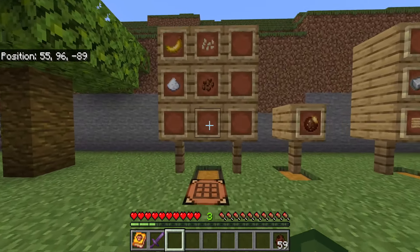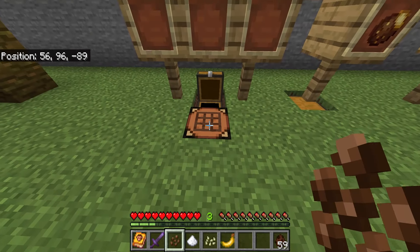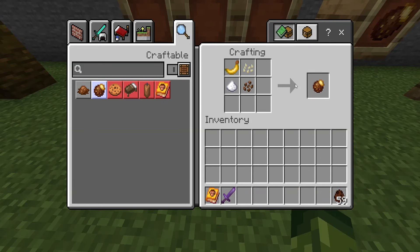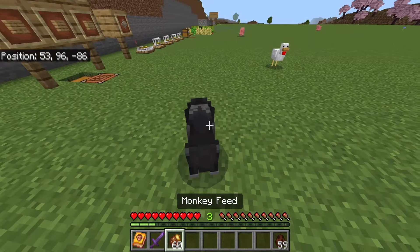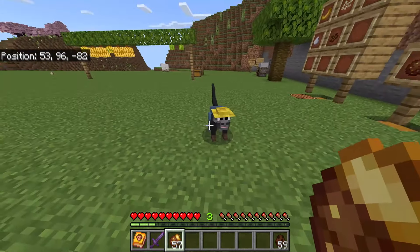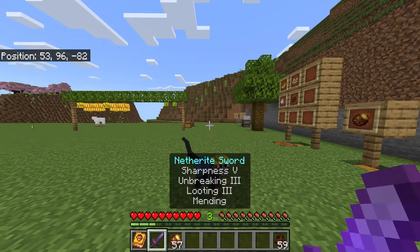If you would like to have a monkey companion, here is the recipe for the monkey feed. You are going to need cocoa beans, sugar, pumpkin seeds, and a banana. Open up the crafting table and you'll be able to make this with no problem. However, you might need to feed them more than one monkey feed — monkeys can be greedy sometimes. Once tamed with monkey feed, monkeys will automatically take on a profession, each with its own unique set of skills. Some professions are rarer than others, so taming monkeys is always an exciting surprise. There is the chef, miner, medic, farmer, and warrior.